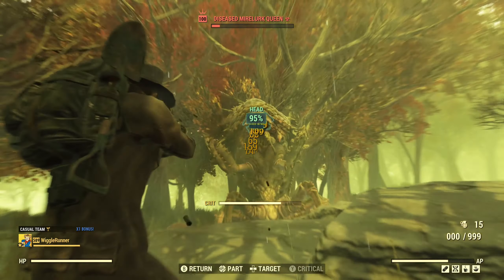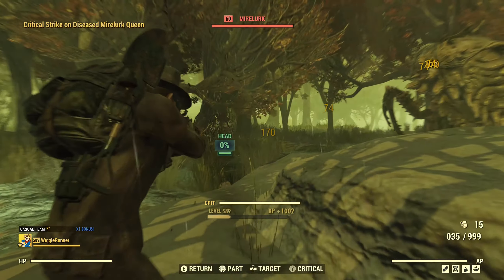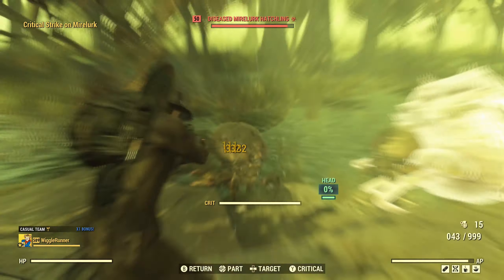It's a good thing .38 ammo is pretty cheap. You can see we're hidden — we're not even in caution, we are completely hidden. Suppressed weapons are the way to go, and that thing made quick work but used a lot of ammo.